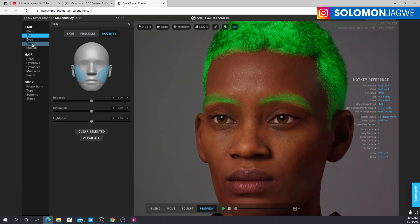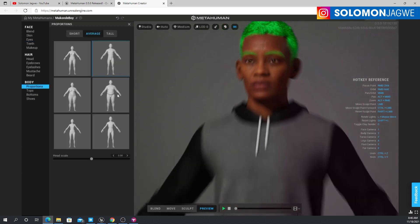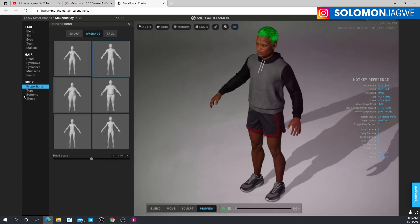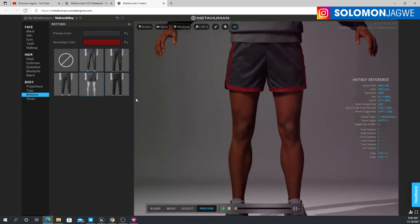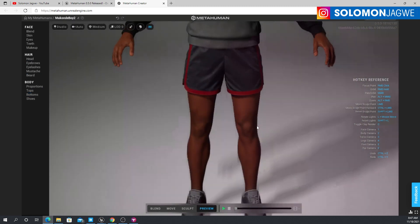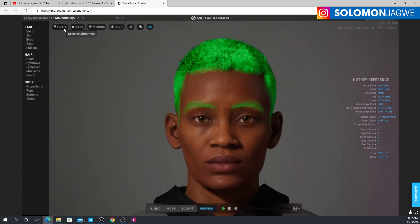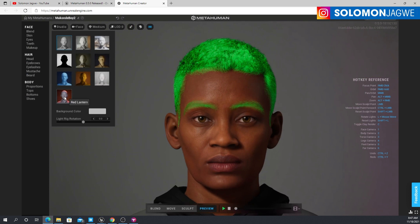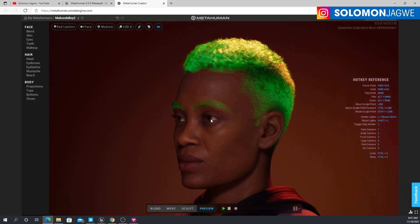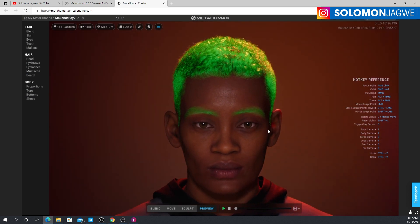I can't wait for it to get to version 1.1 so we can do even more customization. I would like to be able to control individual teeth, things like that. Under Proportions, these are things I was really looking forward to, thinking maybe they would have added something else. Under Auto you can click on Face to go to the face, and under Studio — this used to not be visible — there are lighting setups to test the skin of the character.